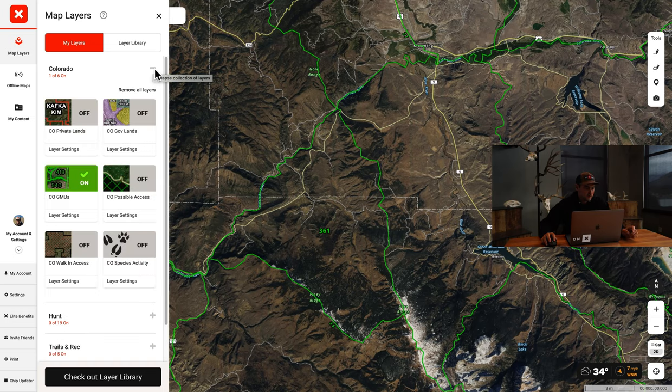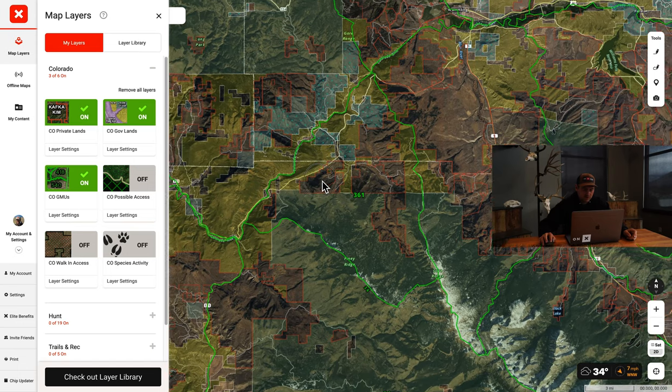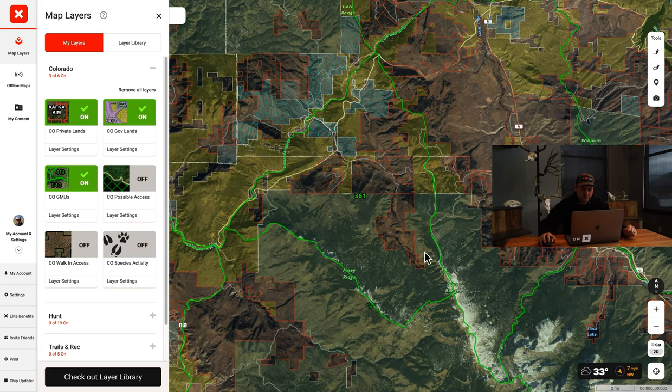I'm going to go into Colorado and I'm going to turn on our private and our public lands layers. We'll see that's starting to fill in. We can zoom in a little bit and see we've got a lot of Forest Service in the southern end of the property and then some BLM and state lands. We can check possible access - there's none in this unit, and no walk-ins for Colorado in this unit either, so we don't have to worry about those.